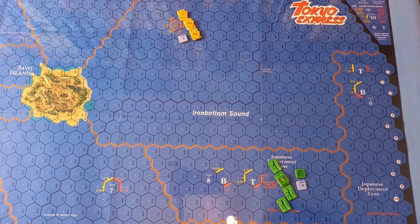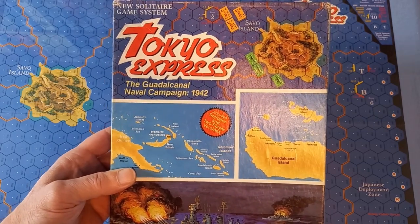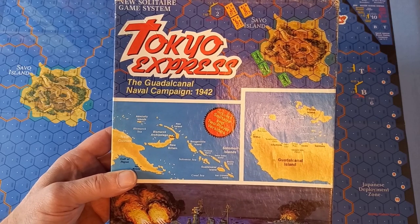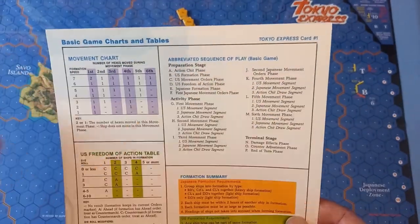Hello and welcome to another video from me, Ruff Swordsman, Wargamer. It's part two of a playthrough of Tokyo Express, designed by John Southard and published by Victory Games in 1988. This is the basic game we're doing, and in the last video we had completed the preparation stage of turn one.